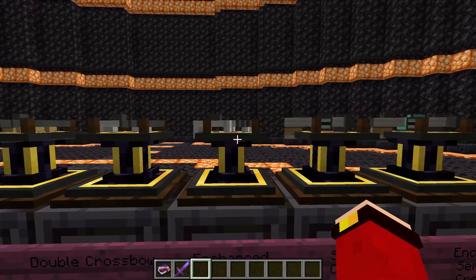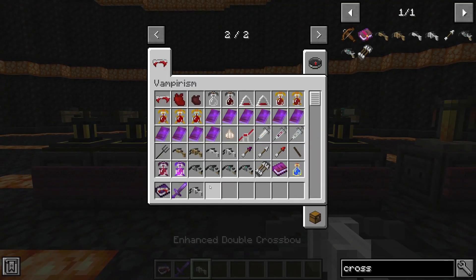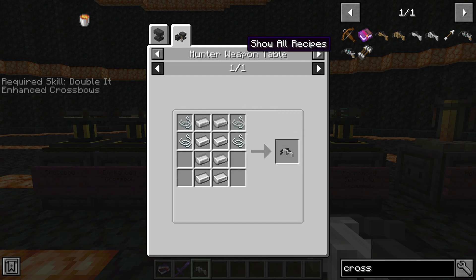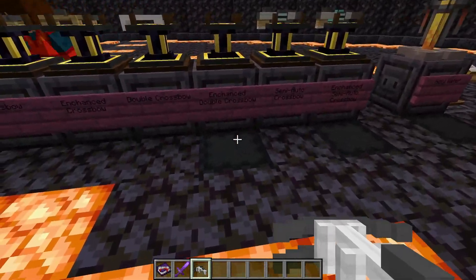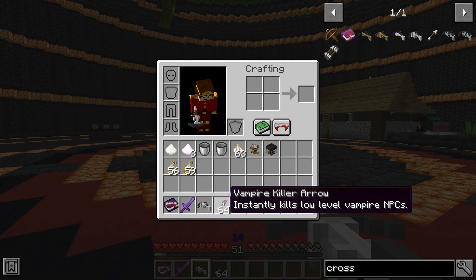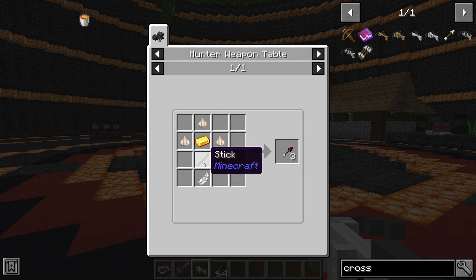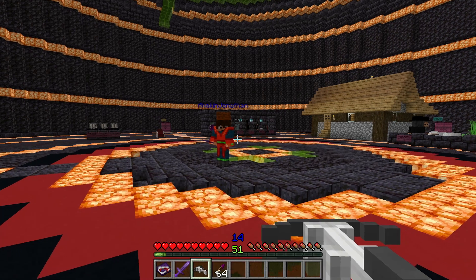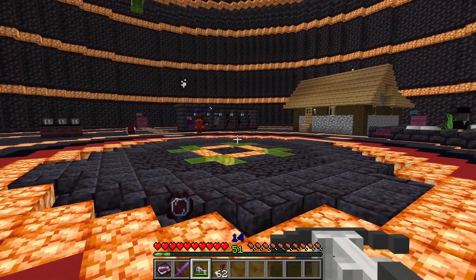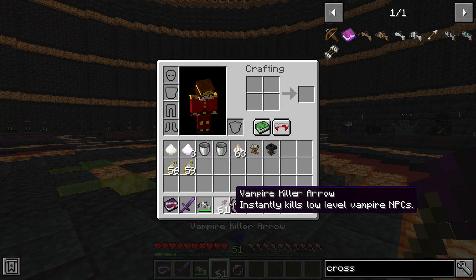On to the crossbows — these are the coolest weapons in this mod. We're going to grab the enhanced double crossbow. I'm not going to show you every single crafting recipe since that'll take forever, but you craft it with eight iron ingots and four string in the hunter weapon table. Here we have the vampire killer arrow as ammo, which actually kills any type of weakling vampire. You need three garlic, one golden ingot, one feather, and one stick to craft three vampire killer arrows. We have a normal vampire and shoot him once — he's dead. Even an advanced vampire actually dies to these.